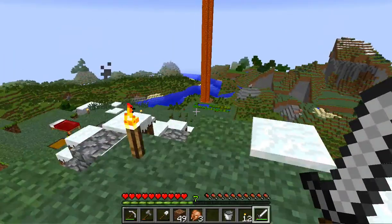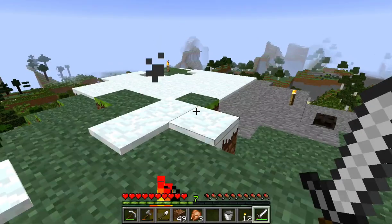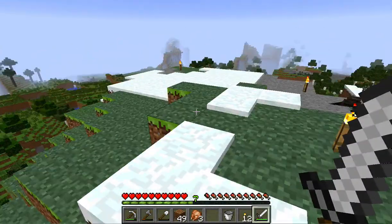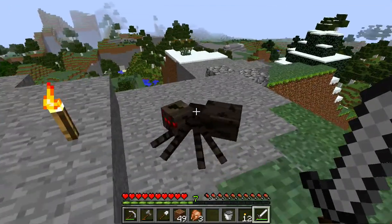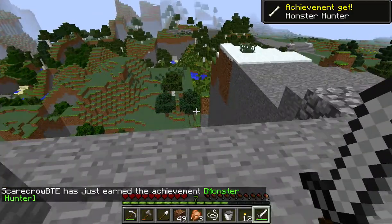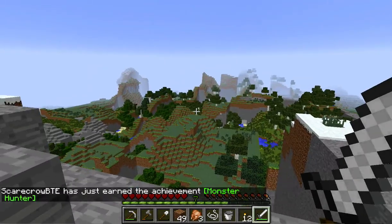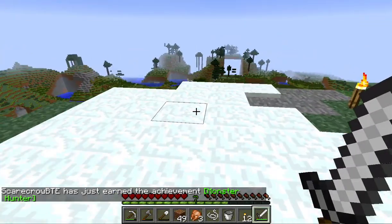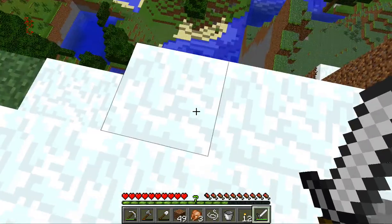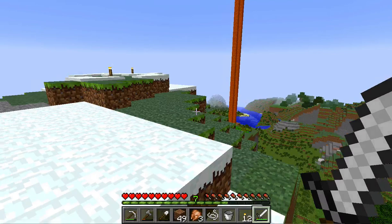Hello guys and thanks for watching. We're doing episode three of our survival series here on our Chunks World — or Two Worlds Collide as I'm calling it. Now I have a spider over here which I really want his string, so we're going to have to take him out. We only got one string from him, so not a lot. Now I've been thinking about what I want to do for a house around here and I want something different than normal — I was thinking I want a floating glass pyramid.